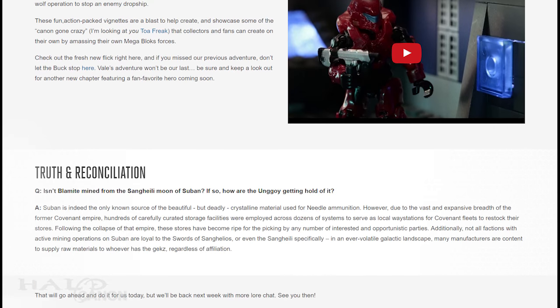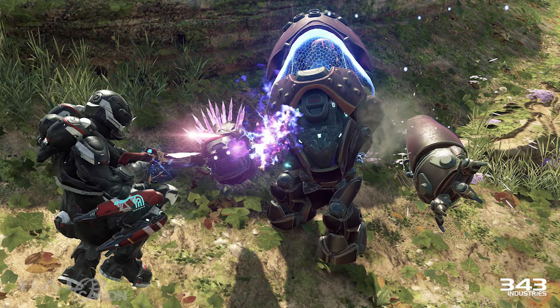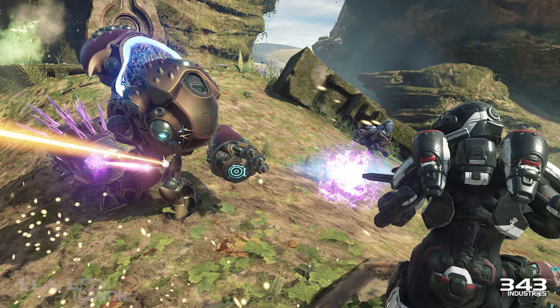Our final section today is a community question asking where Unggoy are getting the blamite for the goblin mechs, if the mysterious crystalline material only comes from the Suban moon. In short, the Covenant kept huge stores of the material that were ripe for the picking when the empire collapsed. Further, not all Suban mining operations are 100% loyal to the Swords of Sanghelios, or even to the Sangheili. So the Unggoy have a few options for securing a healthy supply of blamite.